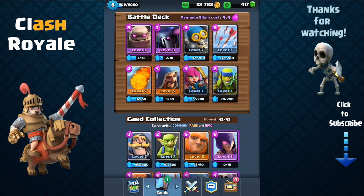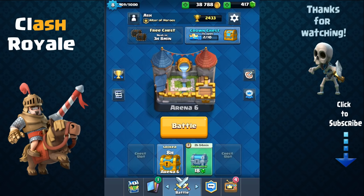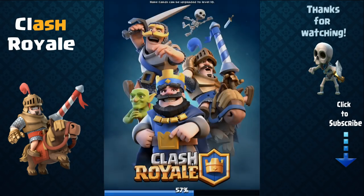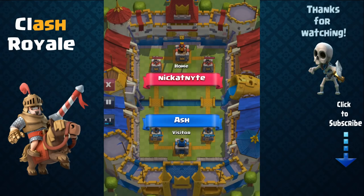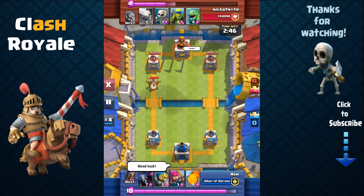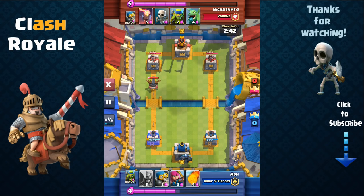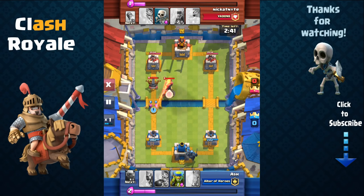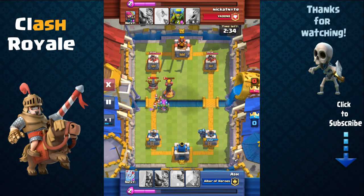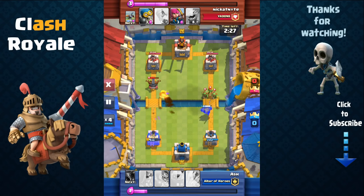This is a very powerful deck. The first battle I'm going to share is against a very well-known YouTuber — Nick at Night. This was a very close, thrilling battle. He starts off with the X-Bow, and I started off with my P.E.K.K.A on the bottom right — a huge mistake. He combined the X-Bow with his Inferno Tower, and my archers and spear goblins just were not able to take it down. His level 5 X-Bow quickly took out my tower.